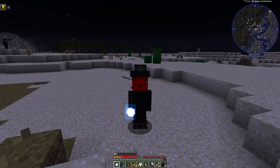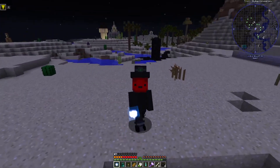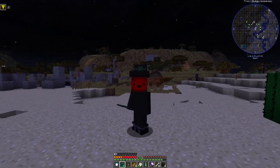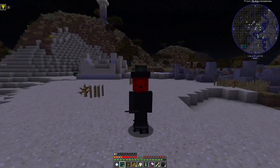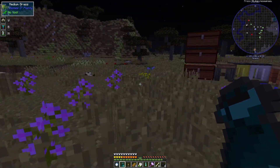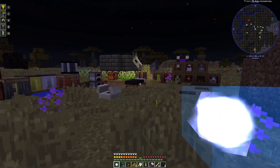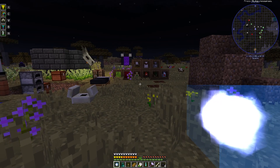Lesson learned: do not right-click the tesseract while holding it. I meant to drop it on the ground and left-click it to get the space stone, but I right-clicked by accident. When you right-click with it, it teleports you to a random dimension, and without a home pet, the only way to get back was to keep right-clicking through a ton of dimensions with the tesseract until I returned. I'm finally back at spawn — it feels so good.